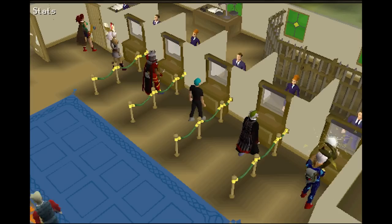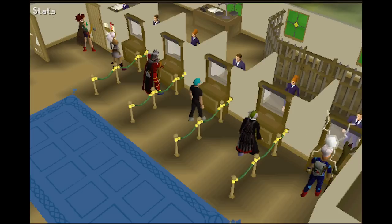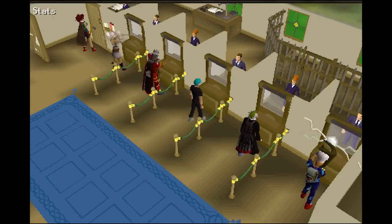Hey you guys, I thought I'd make a quick video because in my last video I said I'd make a rogue to a yellow party hat, but I decided that I'd make a rogue to 99 slayer instead — it would make some of the money.